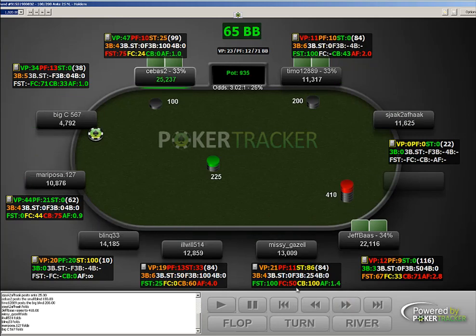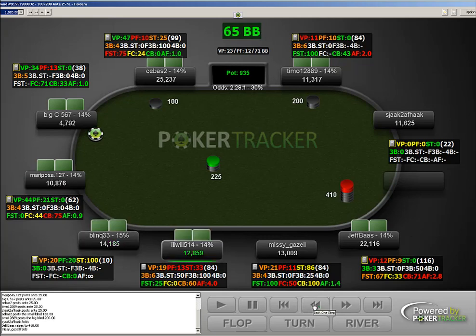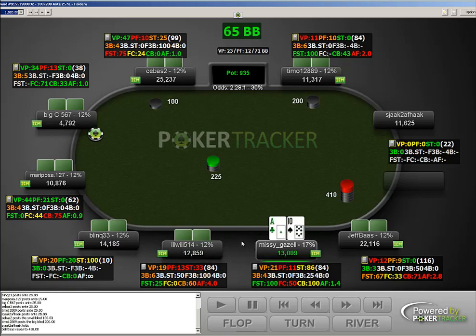Ace-nine offsuit — it's the kind of hand that's good to three-bet light with because it's a hand you probably wouldn't want to call with. You have blockers to ace-x hands. But against this player who's playing really really tight, and with loads of players behind us, I think we can comfortably give this up. If we were in later position I could think about three-betting light, although even then this player is just not stealing very much at all.